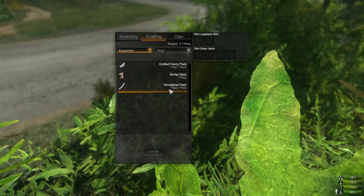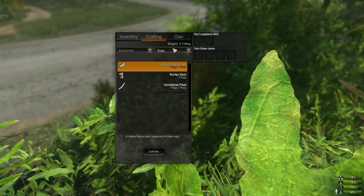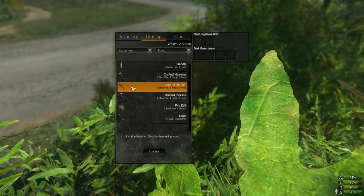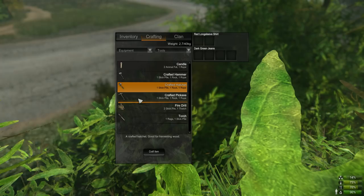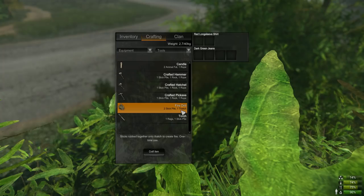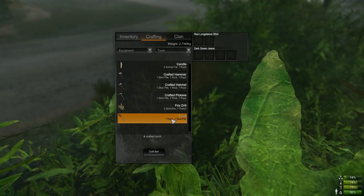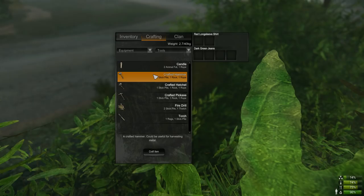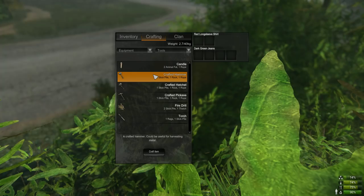Right at the beginning, focus on equipment. You're going to want a rag and a rope to craft a horseshoe pack and a fanny pack, giving you eight extra inventory slots — right now you only have six. After that, craft a hatchet as a defensive weapon against players or mutants, and for chopping trees for wood. Then get a pickaxe for rocks and base building materials. At some point craft a torch for caves — it's a great melee weapon and light source — and a hammer to get scrap metal from cars for base furnaces.